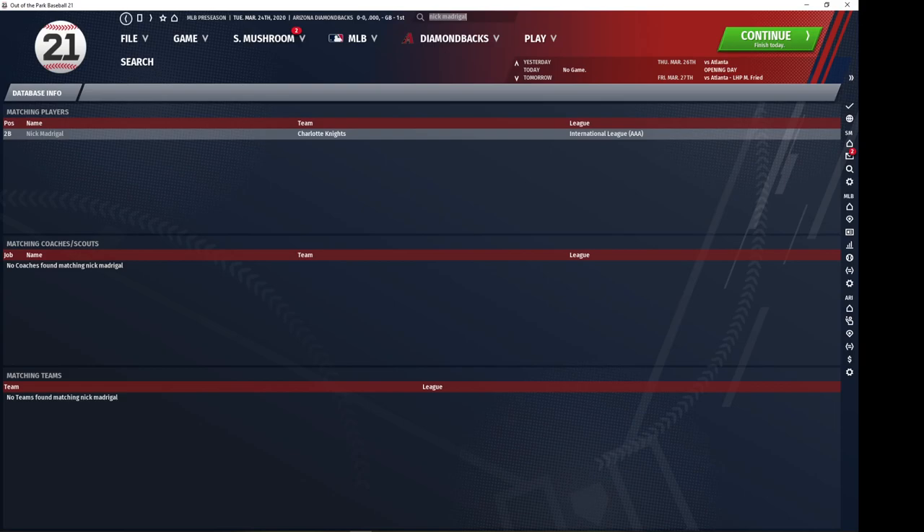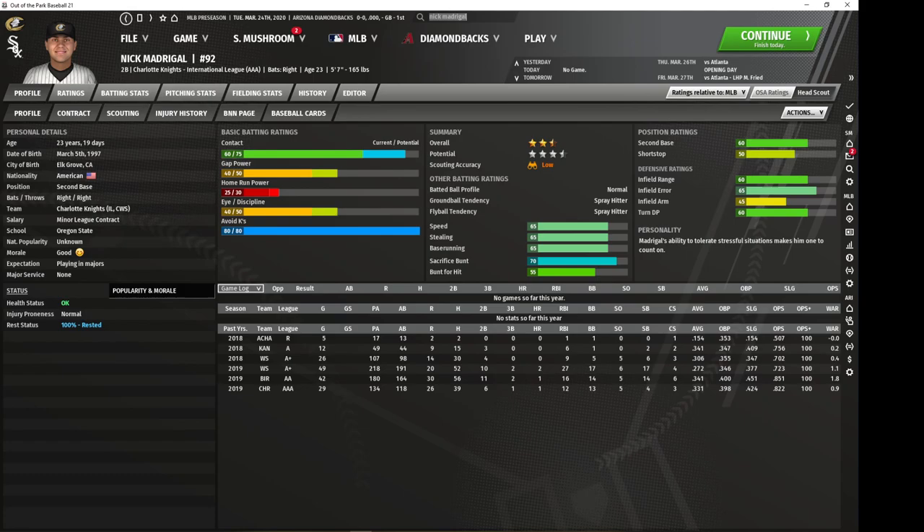We're going to stick with second basemen and head back to the White Sox. Nate Madrigal is another really popular pickup — he pretty much never strikes out. The Avoid Ks is only showing 80 grade because I have ratings higher than 80 disabled; it's probably up around 90 or 95. He gets a lot of singles, will hit for some gap power, and draw a couple walks. His base running is good and his defense is pretty good as well. Madrigal overall is quite the value, not too expensive from the White Sox, and he is one of the better second basemen in the game.